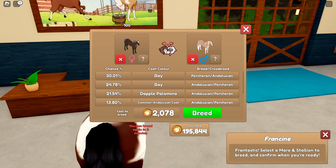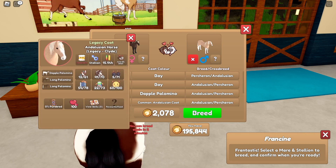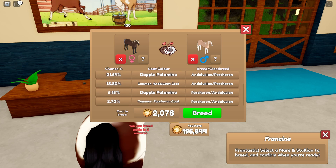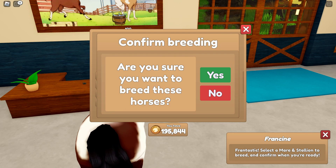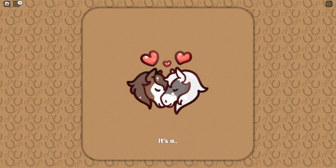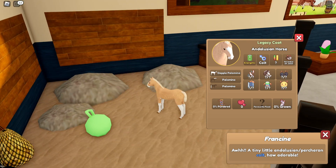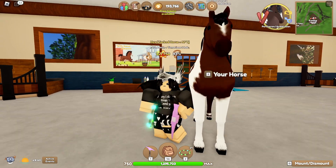Now we are breeding Ice Cream Sandwich with this legacy dapple palomino coat - I think it's a legacy dapple. Yeah, legacy dapple palomino from the Clydesdale. So I'm going to breed those and I will hopefully get the dapple palomino coat on the Percheron. It's not looking too likely, but I've been wrong before. The timer is up, so I'm going to breed these two - I think this will be the last pairing of this video. It's on an Andalusian still, but it's still really cute. I will hopefully see you all next time. Bye guys.